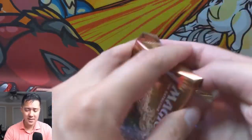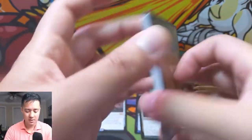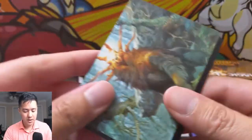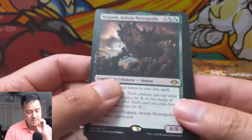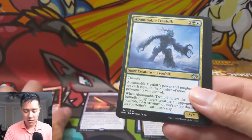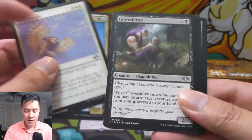So far no horizon lands, which is pretty concerning. One mythic and one big hit in Force of Negation. That island is so cool. Hogaak — I think this guy's like $8. Very cool creature. Wing Shards, Wing Shards are kind of okay, and then Graveshifter.